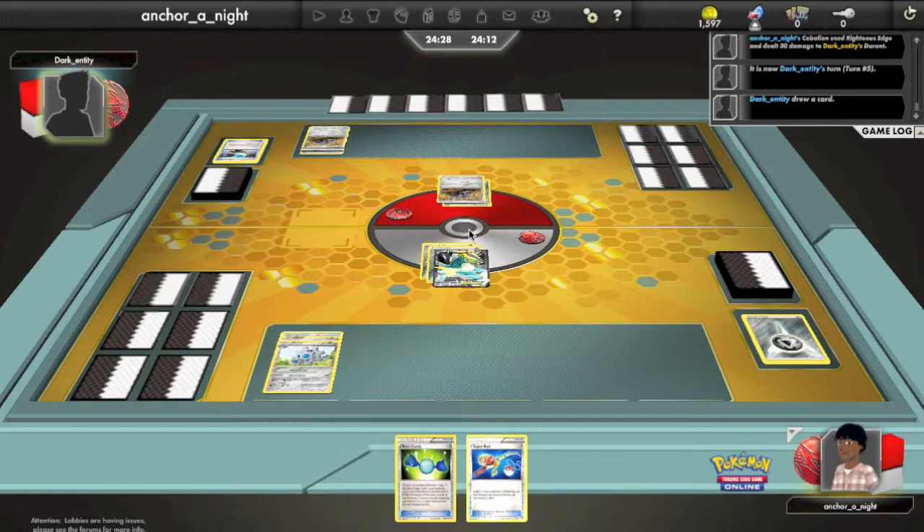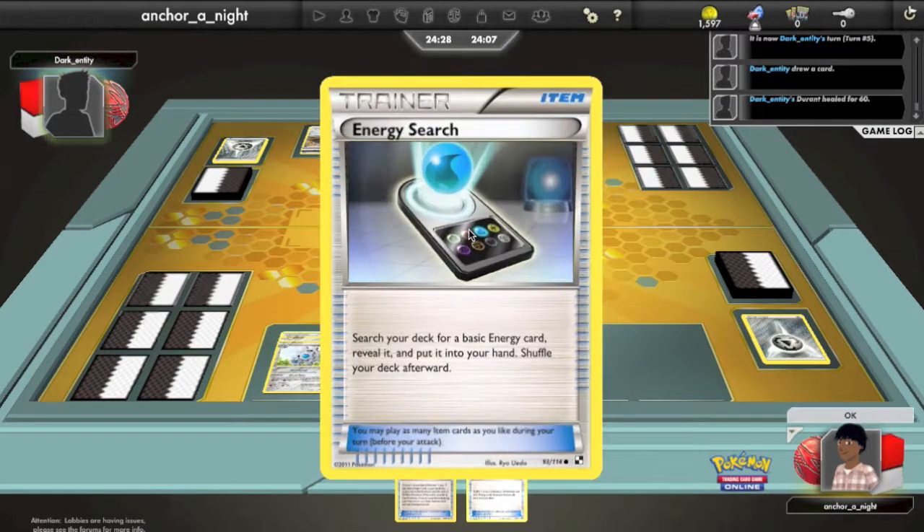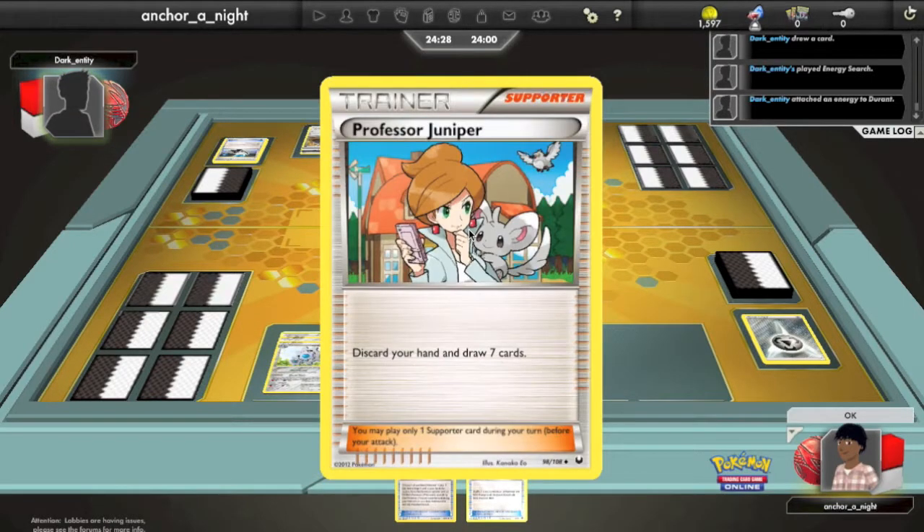This is going to be slow going. I can't get my Cobalion powered up. He Max Potions and gets another Energy out onto it.